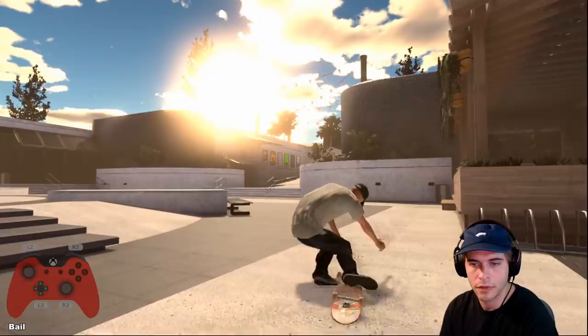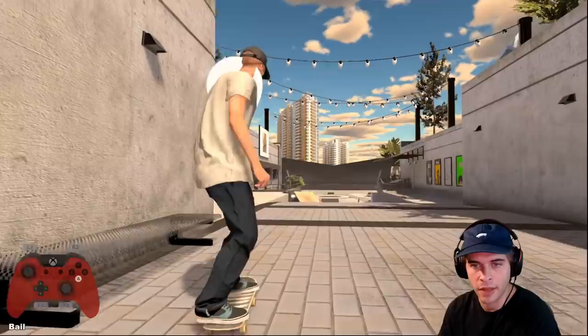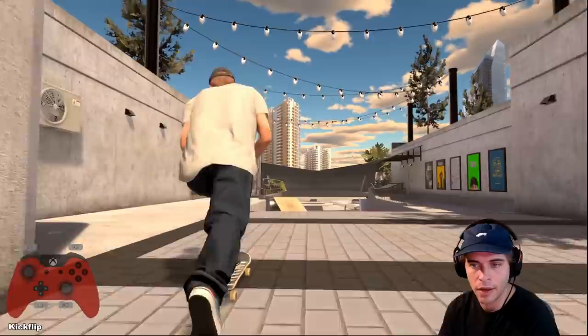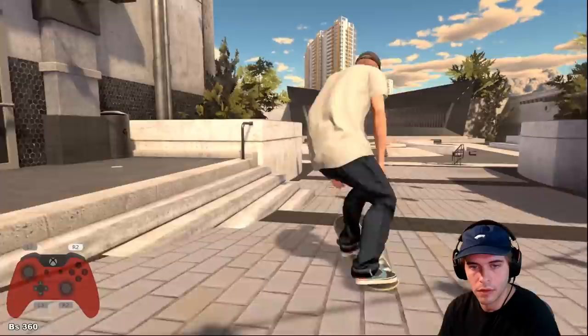Front crook nollie flip out kind of. I turned my flip speed up and it's very hard to catch tricks these days. I'm playing with realistic manual catch too, so you actually have to catch your board with the grip tape facing upwards or else it won't even catch. So it's pretty difficult, I'm still kind of learning it again. The v3 update kind of messed things up a lot for stats and mods, so I'm still trying to get stuff correct and feeling right again.